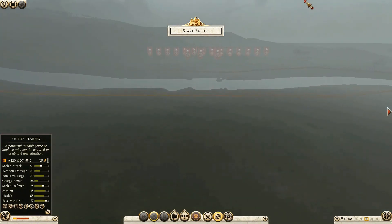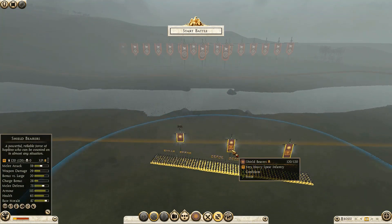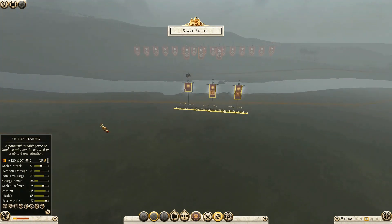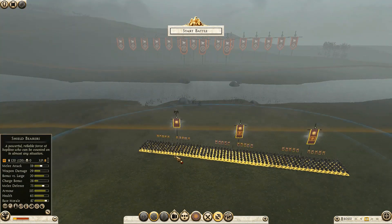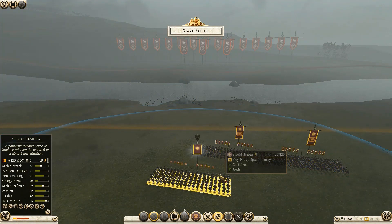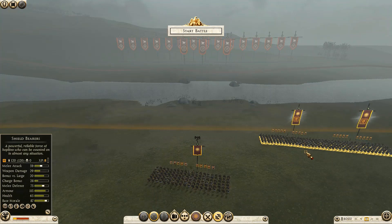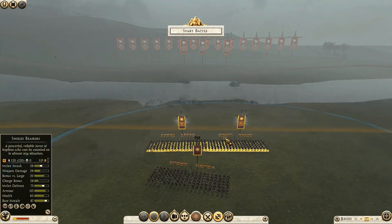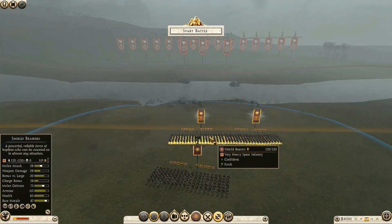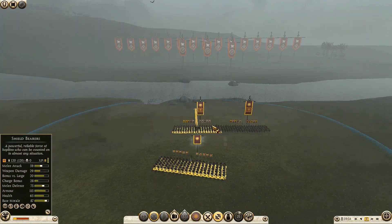...the AI has massed all of its infantry over at the smaller crossing and just left its general over at the bigger one. This could still be a problem, but nevertheless I've decided to mass all of my forces over at the smaller crossing to stop them crossing, hoping that they don't split in half. As for his cavalry, we're just going to have to deal with that if he decides to use it as a flanking force.